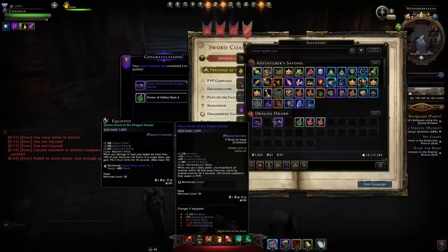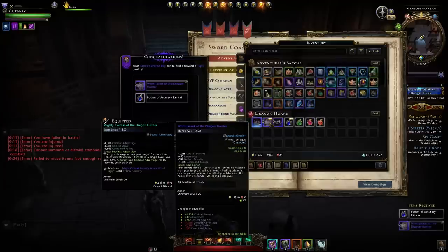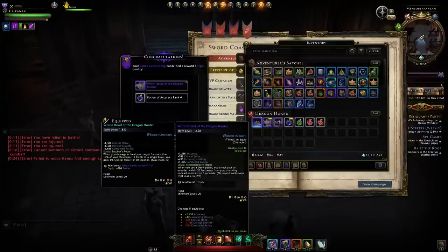It's going to have a total of 1650 item level and it is account bound, so you can transfer it to other characters. The bonus on it is pretty terrible — knocking back enemies can be useful in a pinch, but generally knocking away enemies is not the best idea. Better to stun or daze them.